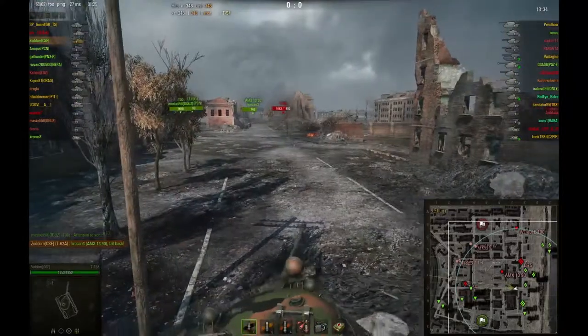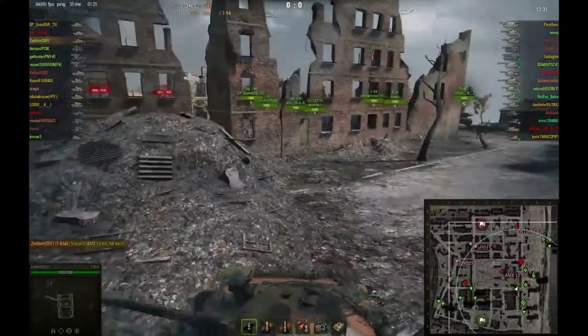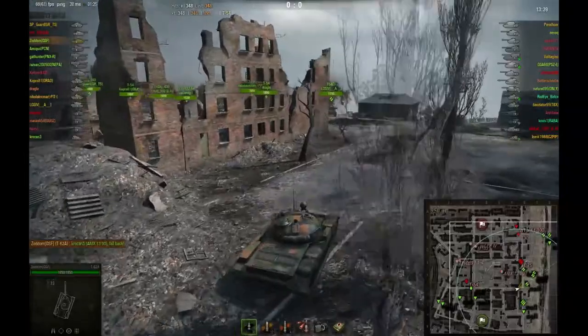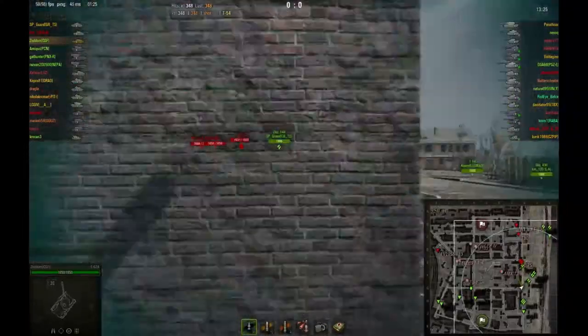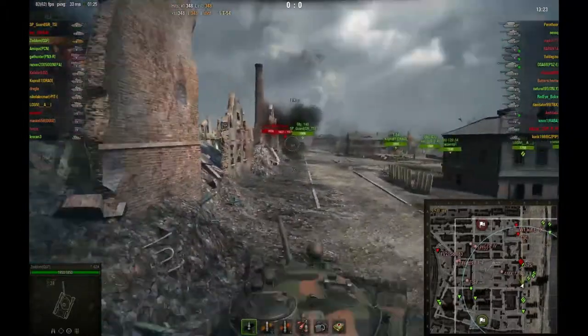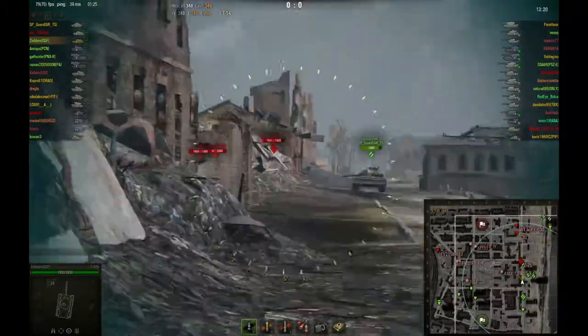I see on the minimap that there's a 1390 to my left and I thought about going for him, but then I saw that he's on the other side of the large building and I couldn't do anything about it. So I decide to go down this side.